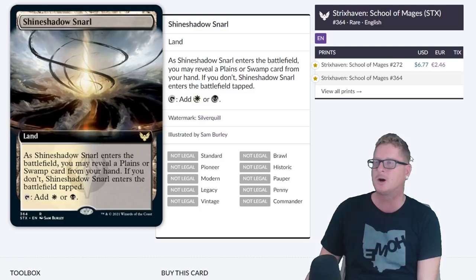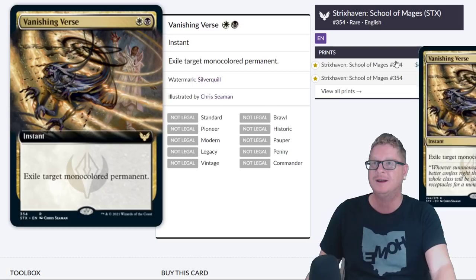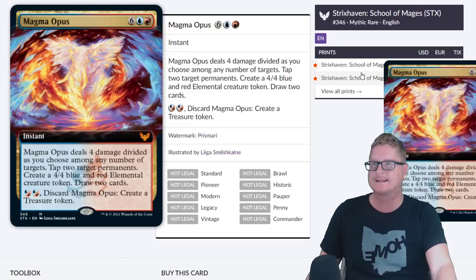Vanishing Verse — another good card. Exile target monocolored permanent for only a white and a black. That's pretty good. Sitting at $6.89 and it's a rare. Magma Opus — big spell, 8-drop.